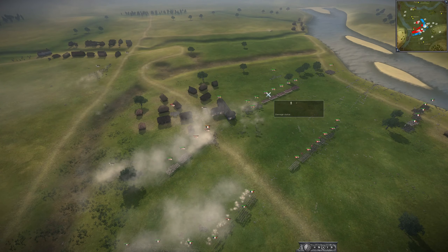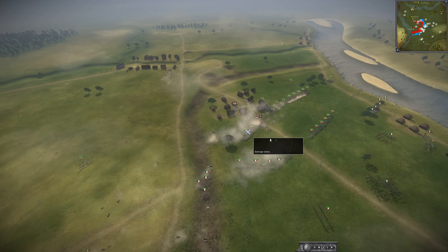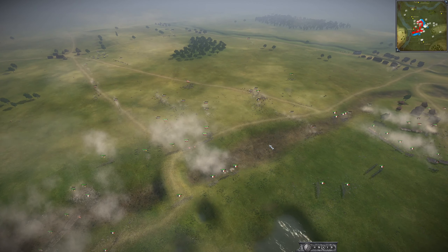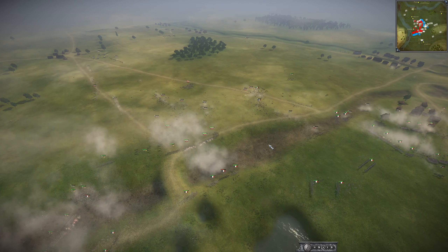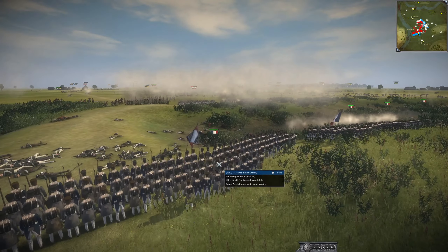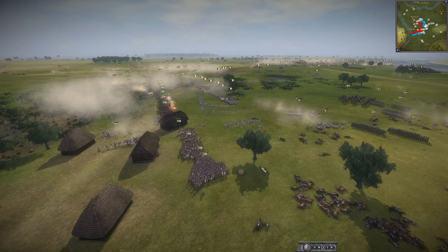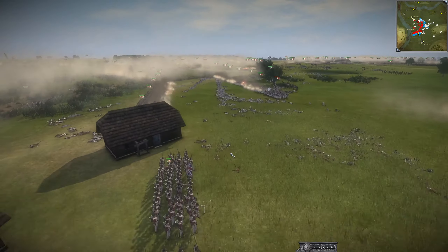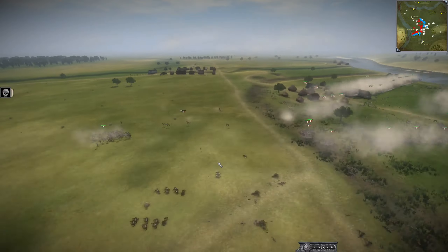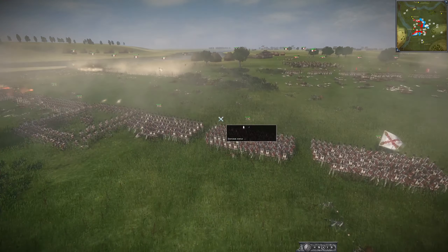This battle is turning around. The UK is not being aggressive enough — they're getting pushed back and France is encircling them, pushing through using this road. Russia still has some troops and is trying to hold the center. Over here on this side the coalition is definitely having a pushback from France. France is holding beautifully now. The Russian general has been killed — Russia is going to be in even more shambles.